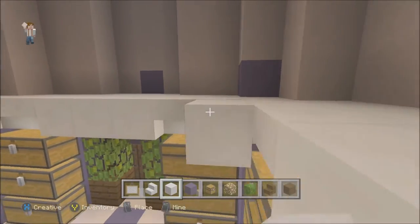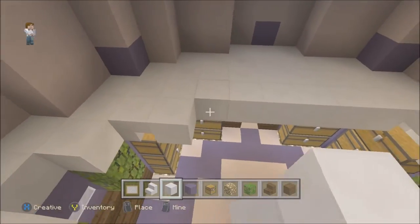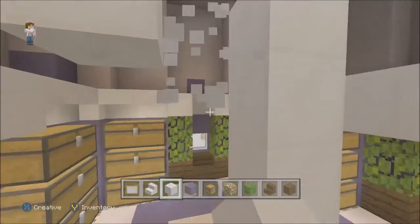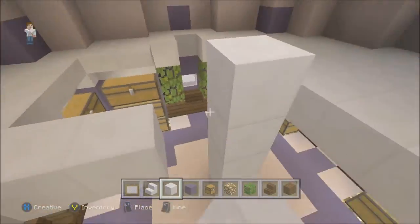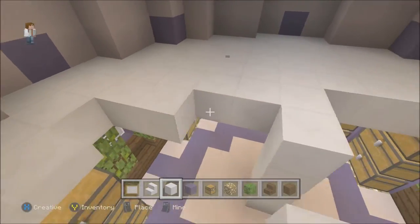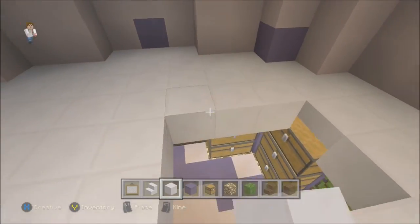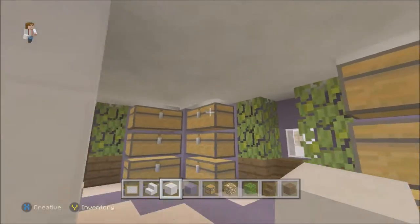Now we can fill in the rest of the floor. Bring up the ladder first - one, two, three - so you know exactly where it is. Put your entrance on the opposite side of the door, and just leave that part blank without covering it. Now get yourself a floor going - you can use whatever color you want, whatever tickles your fancy.